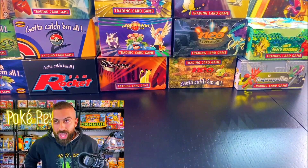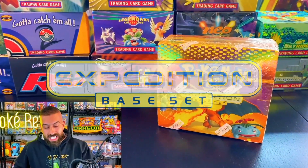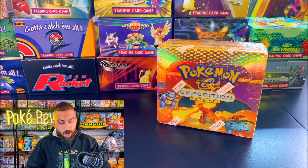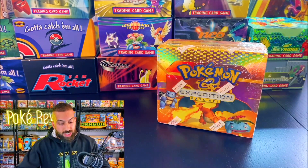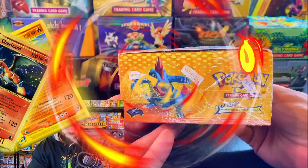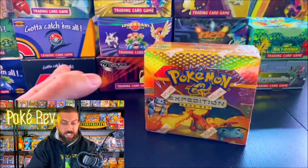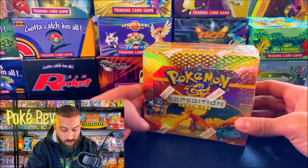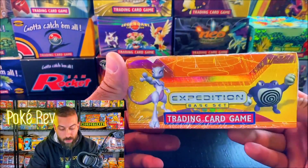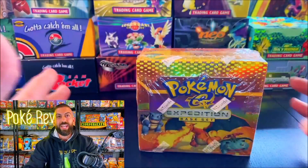But there's one more left, and we're opening it here tonight! The Expedition E-Series Booster Box — the first of the E-Series of Pokémon cards, one of the last three sets that Wizards of the Coast ever did for Pokémon. There are six different Charizards in here, Feraligatr, Blastoise, Mewtwo, about 32 Holos, reverses of every single card. This is the final one we need to have opened every single Wizards of the Coast set in the Poké Cave. Let's make it happen right now.